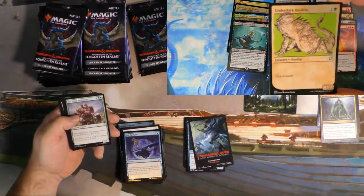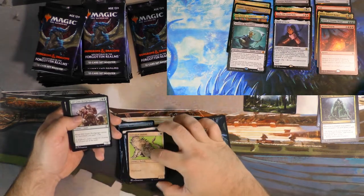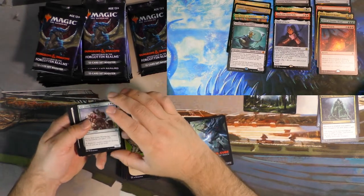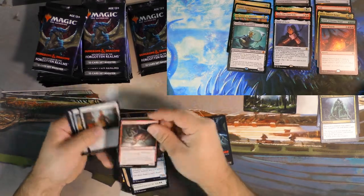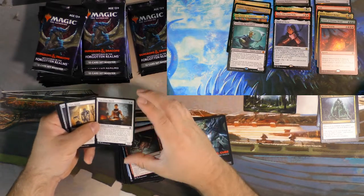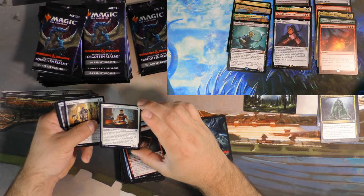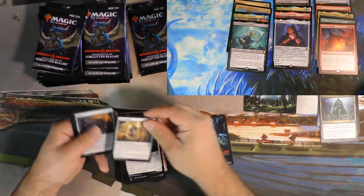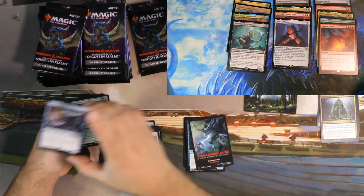Mountain. Underdark Basilisk — cool card. A 1/2 deathtouch. It's going to block the biggest thing on the board, so it doesn't really need to be a 1/2, but whatever. I didn't make the card, I don't make the rules. Ingenious Smith — there's some hope for this card outside of this set. We'll see. I'm going to get caught up in some modern ranting.